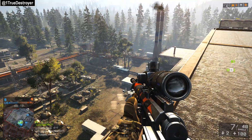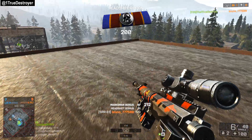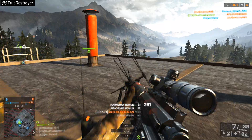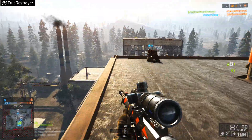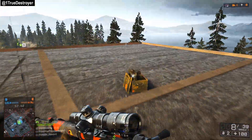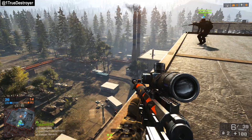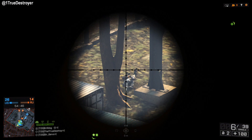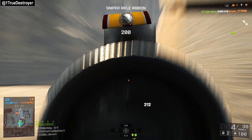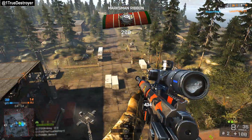I'm going to be sticking to this area pretty much the entire time because if you've ever played Zavod 311, you know that if you get these roofs it almost always guarantees victory — you can see every spawn in the game, with the exception of the spawn underneath the buildings underground. If you can get these roofs as a sniper you're pretty much guaranteed victory on Zavod. Our win percentage is pretty high on this map because we play it smart: get the roofs, watch the spawns, and deal with people constantly trying to take you out.